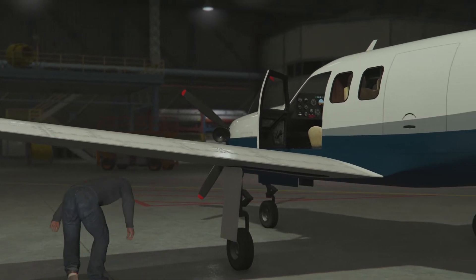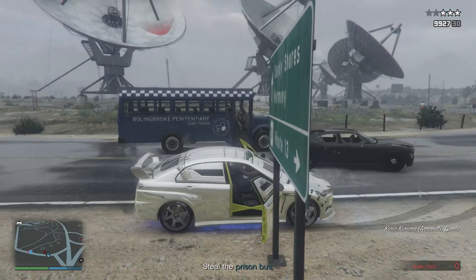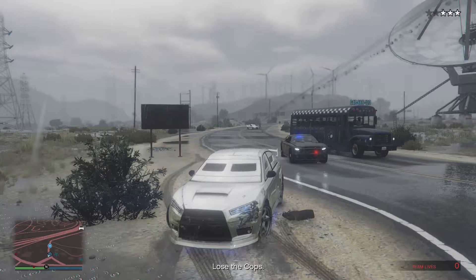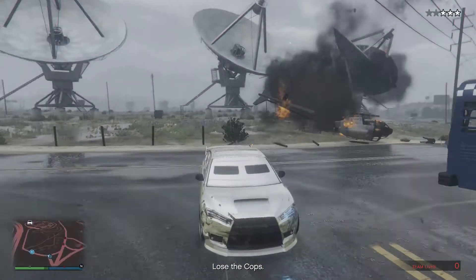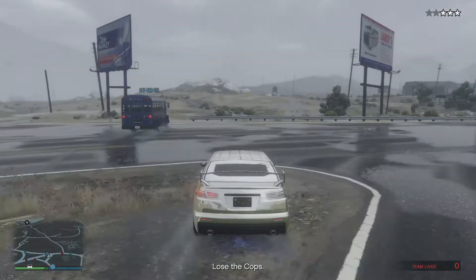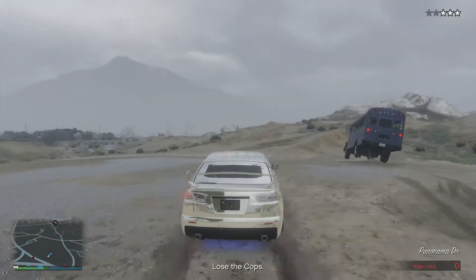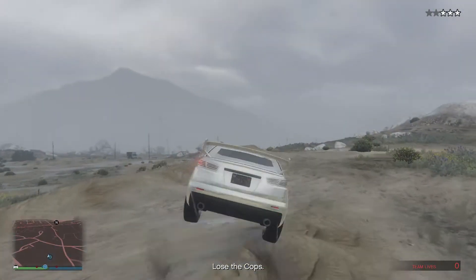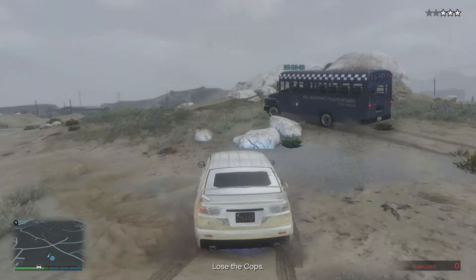After you complete that mission, get ready for the second setup: you've got to steal a prison bus. As you can see, we've stolen the bus and we're on our way to the checkpoint. The best way to stop and steal the bus is to go in front of it, stop it, shoot the driver, and take it. It's total chaos — you'll have to get away, go off-road on the mountains to lose the cops before delivering the bus to the checkpoint.